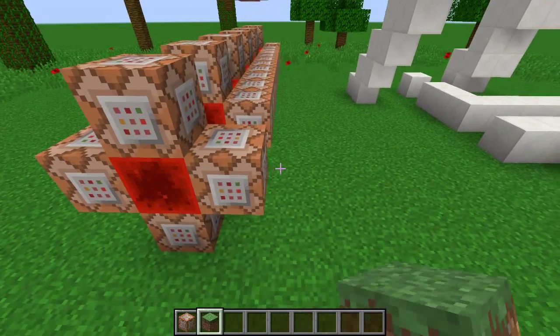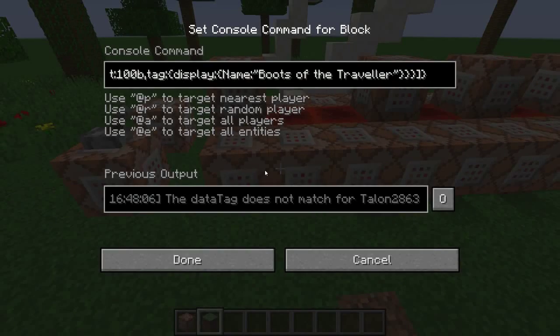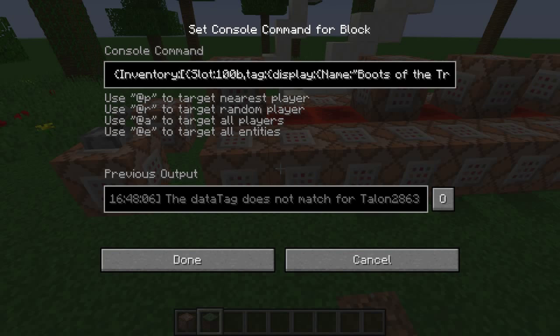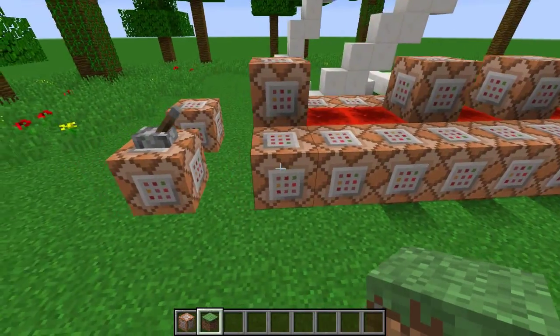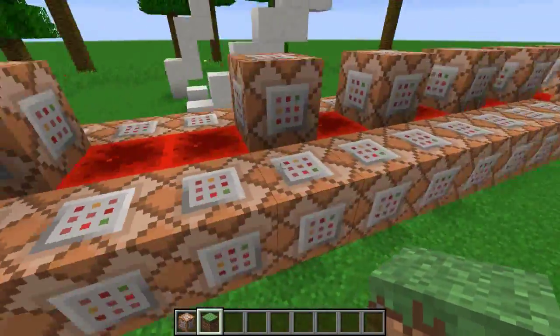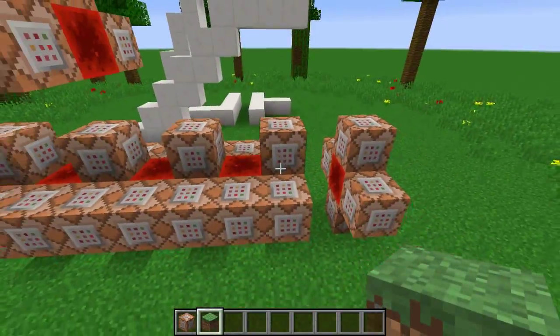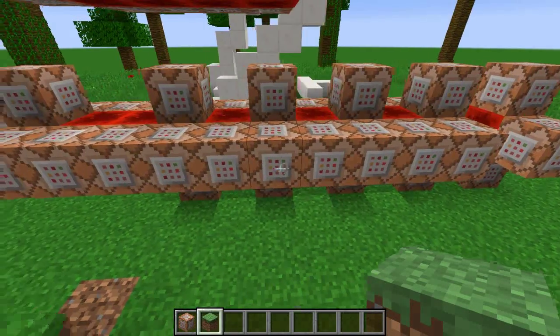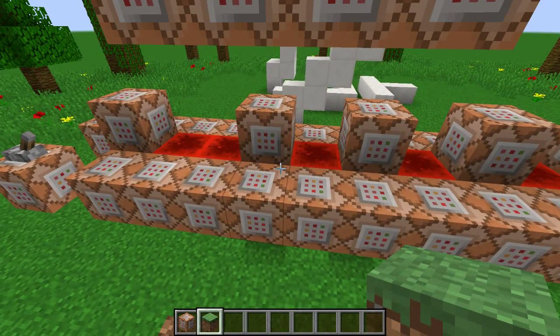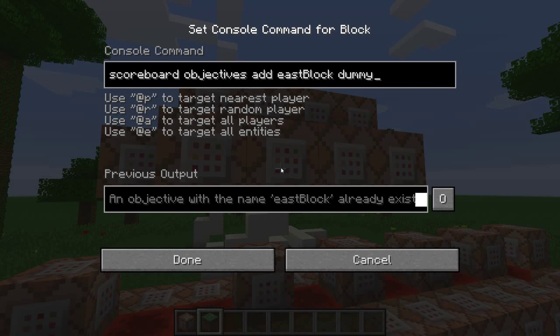This one tests if there's an air block on top, and this one tests if there's an air block on the bottom. This one tests if you have the boots on — and if you want to change the name, it's right here: "boots of the traveler" is what name it's testing for, and this is the boots slot. You could also make it test for specific enchants. So these six command blocks handle the West direction. This is all for the East, this is all for the North, and this is all for the South. It's pretty uncomplicated — just repeating the same logic in each direction. There might be a way to reduce it to fewer objectives, but this way is simpler.